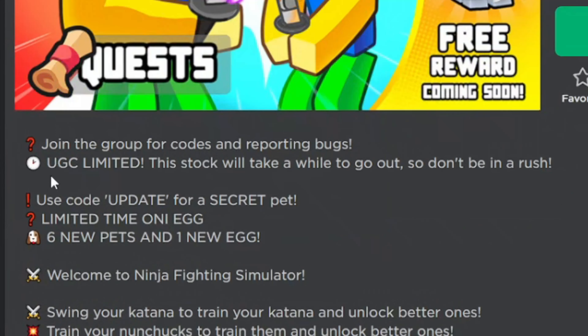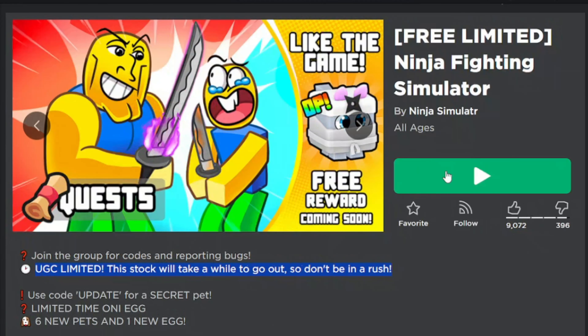Hello, I'm Exced. I will show you how to get new free items on Roblox games. Search the Ninja Fighting Simulator game. On this game there are new free limited UGC items. Make sure to go and hurry to get these free UGC items. The link to this game is in the description below.